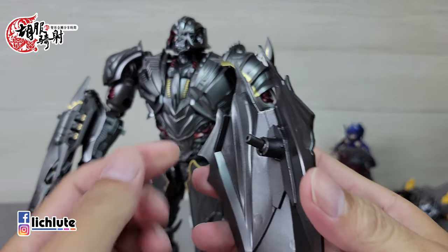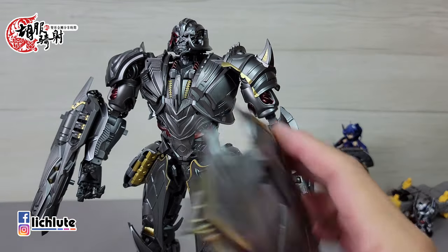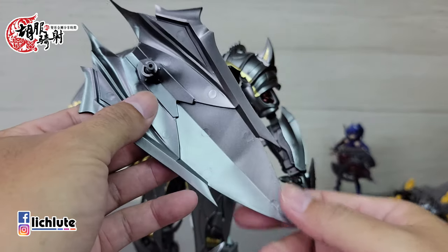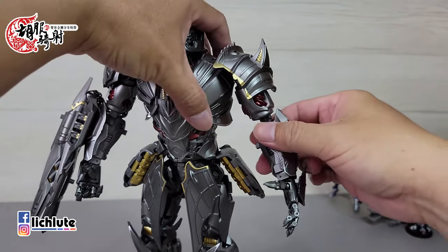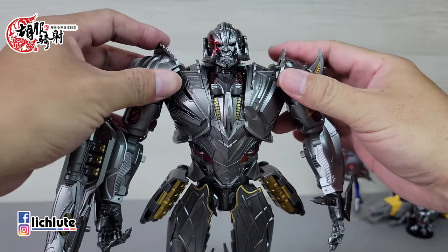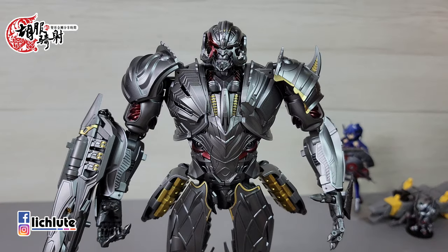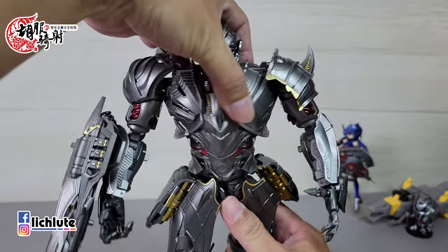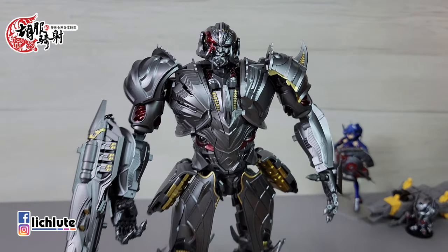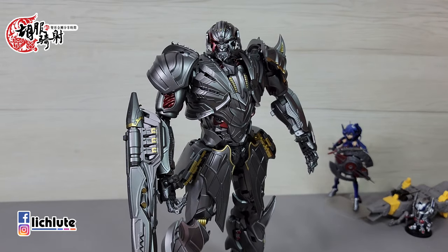有时候凸会卡在里头拔不出来，今天还蛮给面子的。警告各位凡事不要过头，总有一天它会变细的。两侧肩甲是不对称造型，变形时两侧稍微有点不一样。然后它有一个腰转，让我很感动，这么大型的第三方玩具完全没有牺牲腰转，非常难得。